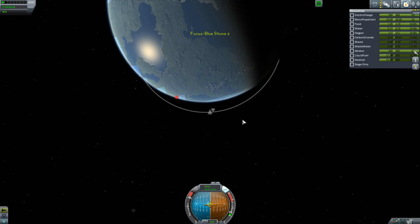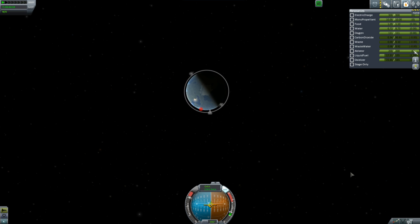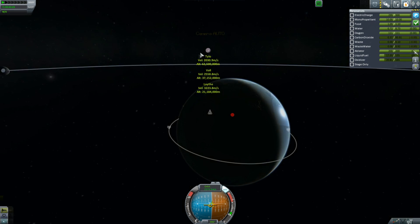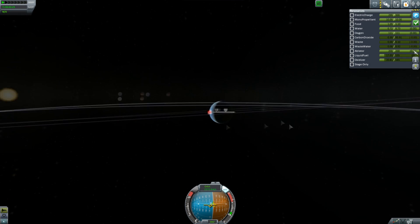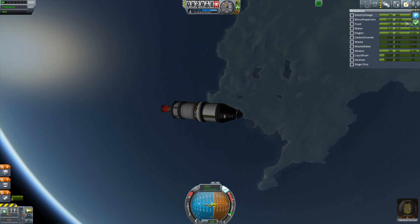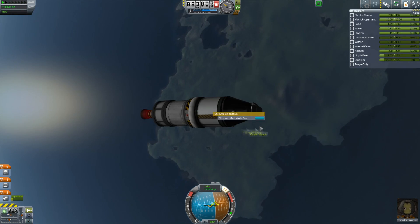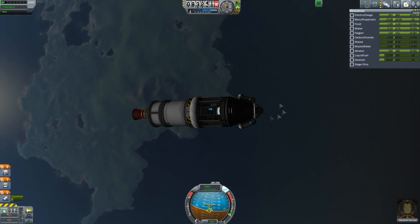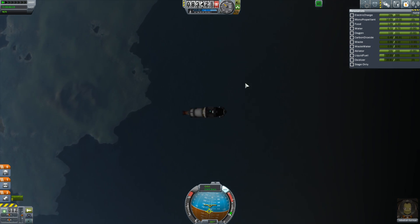We've got tons of fuel - I was a little worried I wouldn't get to orbit like usual, but it all went fine. You can see that little red dot over the KSC - it's because I have RemoteTech installed. I'm just spotting planets because I've got Distant Object Enhancement; you can see some of the brighter dots are actually distant planets we can see, which is really cool. I love that mod.